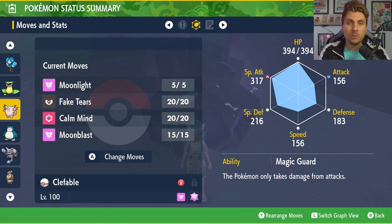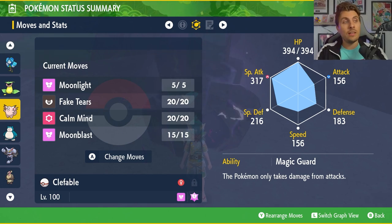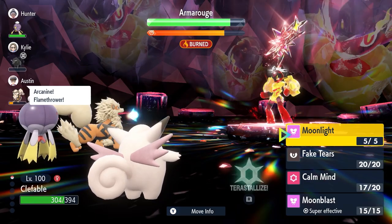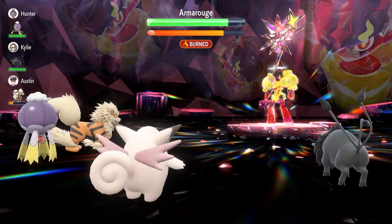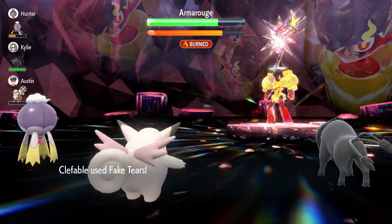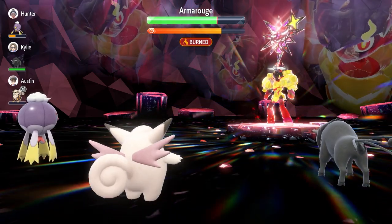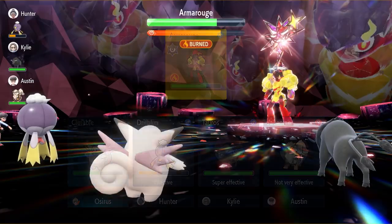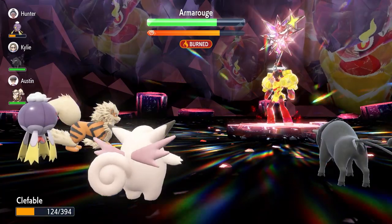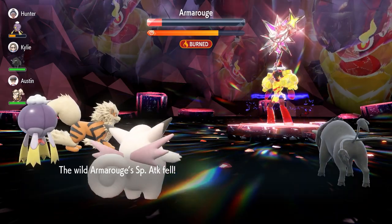Moonlight is there for a line of recovery, taking off the necessity to have a Shell Belt as a held item, meaning we've got a bit more power with the Expert Belt. Fake Tears lowers the Special Defense on opposing Pokémon by two stages every time you use it — but unlike Acid Spray, it won't work through the shield, so you've got to get these in before the shield goes up. After the shield is up, you'll be relying on boosting your own stats with Calm Mind, which boosts Special Attack and Special Defense by one stage every time. Three to four Calm Minds is probably enough before you start launching Moonblasts, which are going to do big damage. A really good Fairy type option with decent bulk and a good line of recovery.